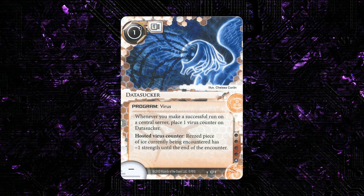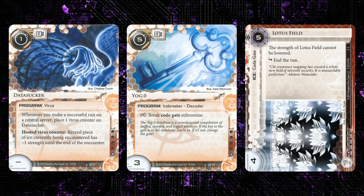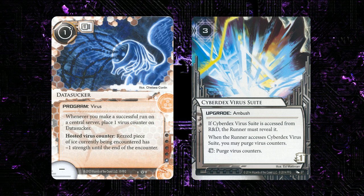We've seen some soft solutions to Data Sucker, especially Lotus Field. A lot of people talk about Lotus Field as if it's an anti-Yog card, but I think that's wrong — it's an anti-Data Sucker card. It's finally a piece of ice where code gates can't just be totally annihilated by Data Sucker plus Yog. We now have exactly one code gate that can't just be annihilated by that combination. We've also seen things that purge virus counters, like the Cyberdex stuff, but I don't think these approaches are going to fix Data Sucker. I don't like printing counters to Data Sucker — I really think this card needs to get either remade and rebalanced, or just outright removed from the card pool.